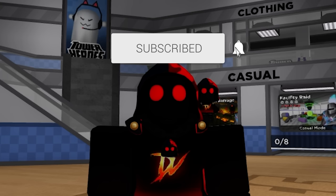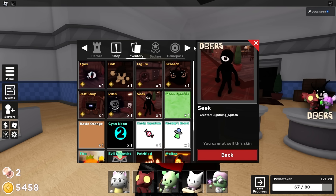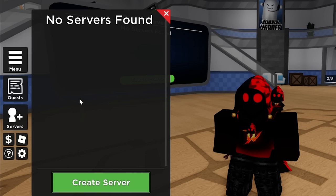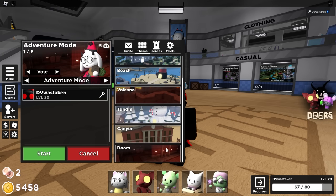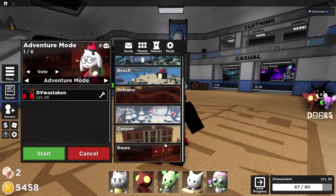First things first, in order to get the Seek skin it is a hidden skin. What you do is go over to Servers, create a server, go into Adventure Mode, and then select the Doors theme - just like you would for any other adventure skin. Now what you're going to do is something a little tricky. I'm surprised this actually works, it shouldn't work.